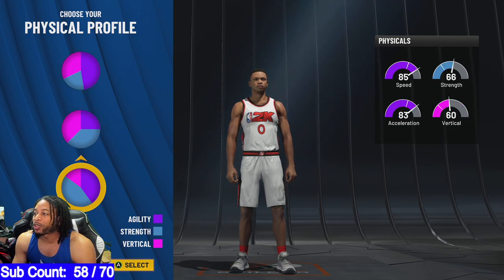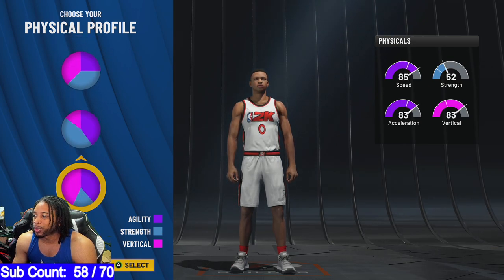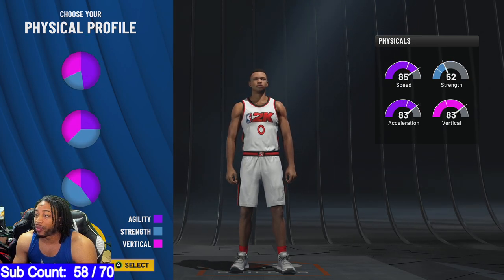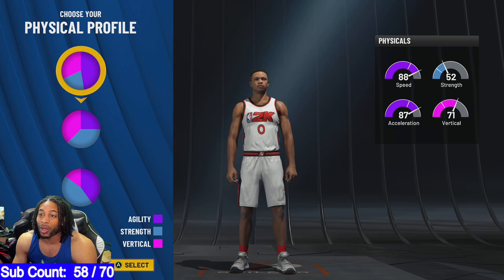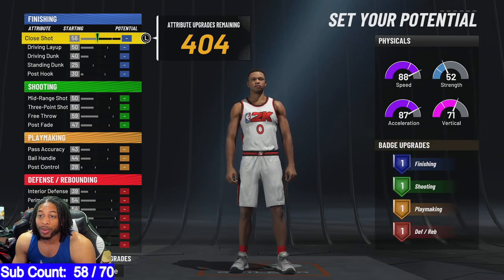Going to pure speed pie chart. I've tried going with speed and strength — it sucks. I've tried going with speed and vertical and all that. It just ain't nothing. There's no substitute for speed. You've got a 71 vertical here versus an 83 vertical on the other, but we're going with pure speed because speed kills. That's just all to it — you can't keep up with people without speed.